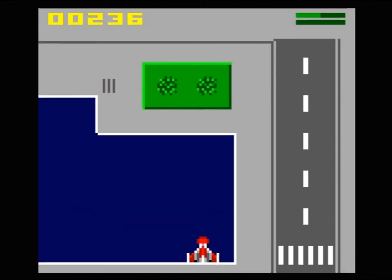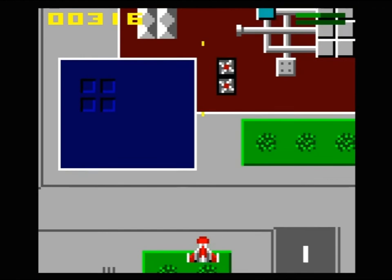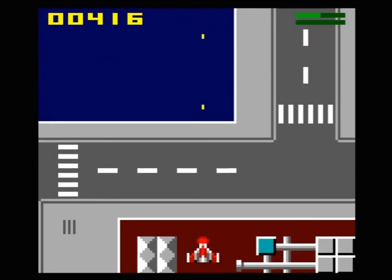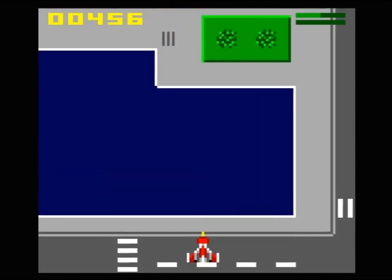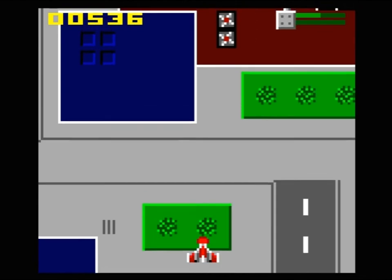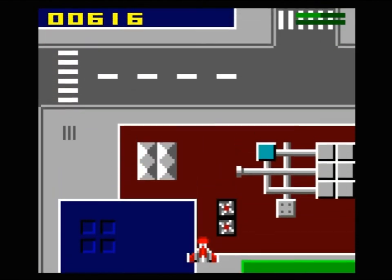The first one is the two-shot firing — that's two shots in the air, or in space, at a time. You fire them quickly and you can spread them out as you move around.